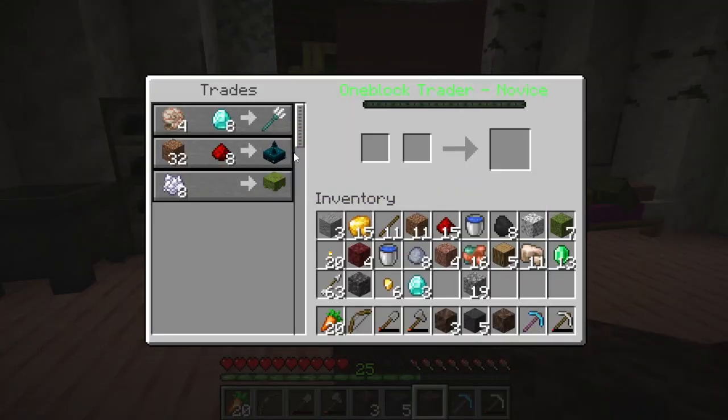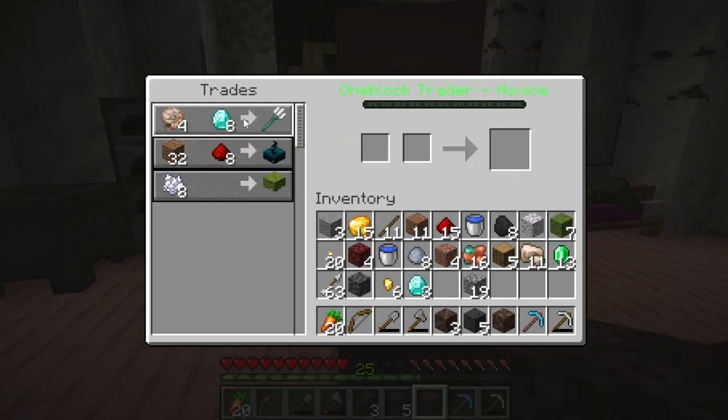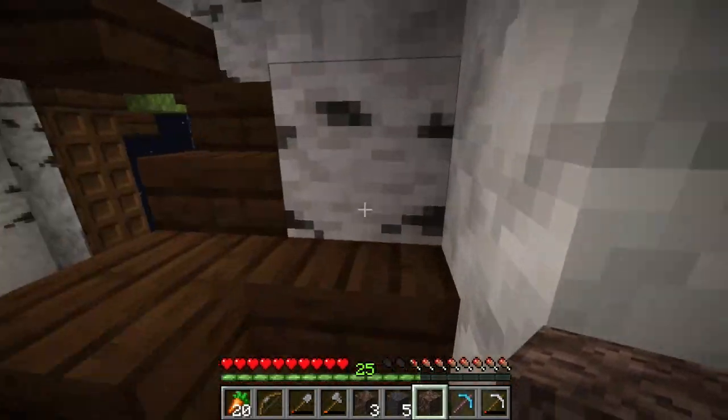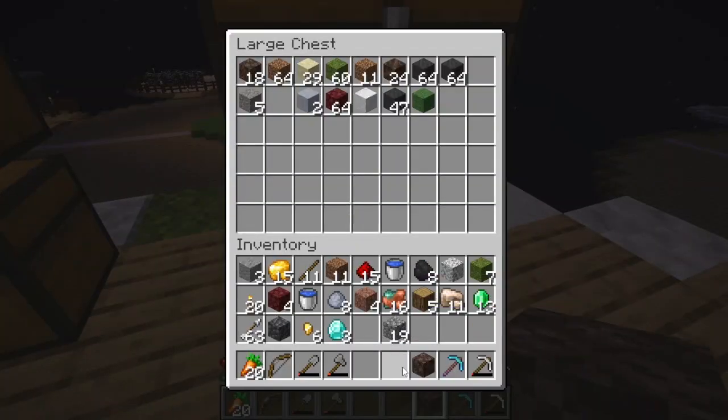Hello sir, what have you brought us? He has brought Skulk Sensors and a trident. I don't feel like I need the trident too much, but I will grab some Skulk Sensors — I'm sure we can make some use out of that.